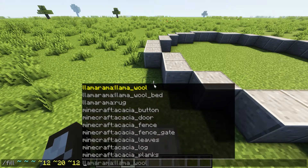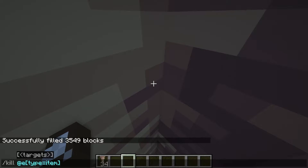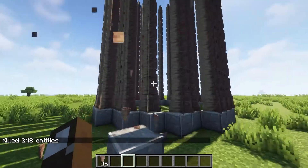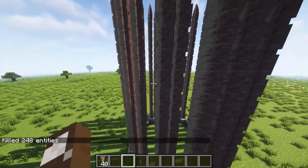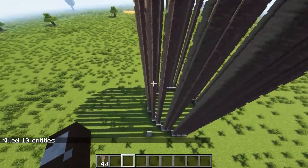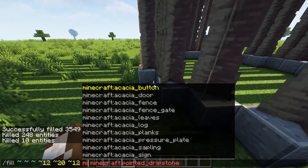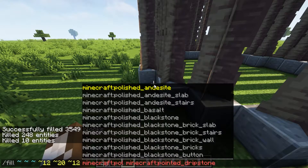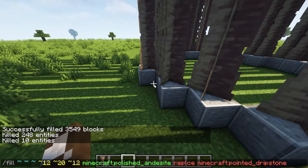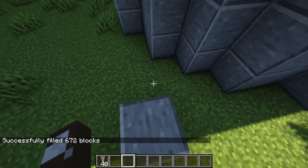And what we're going to put in there is pointed dripstone. We're going to need to do a kill entity type item to remove everything. You'll see what we've ended up with is a large section of pointed dripstone. Then we take this same command and replace it with polished andesite — replace all the pointed dripstone — and that is going to create the tower.